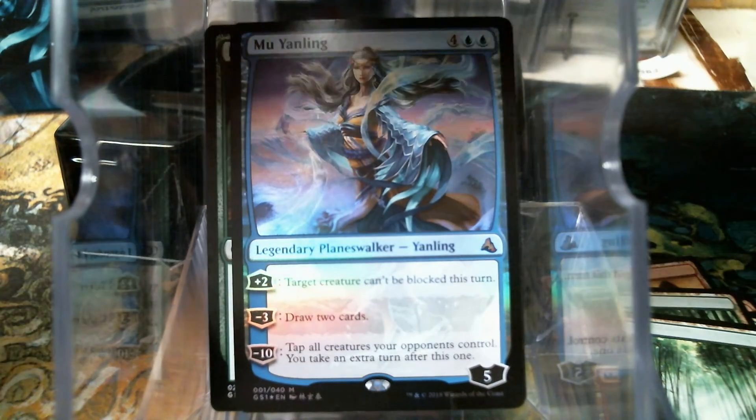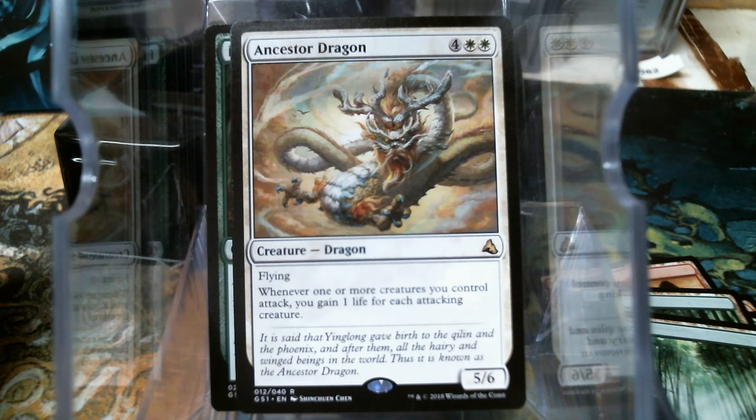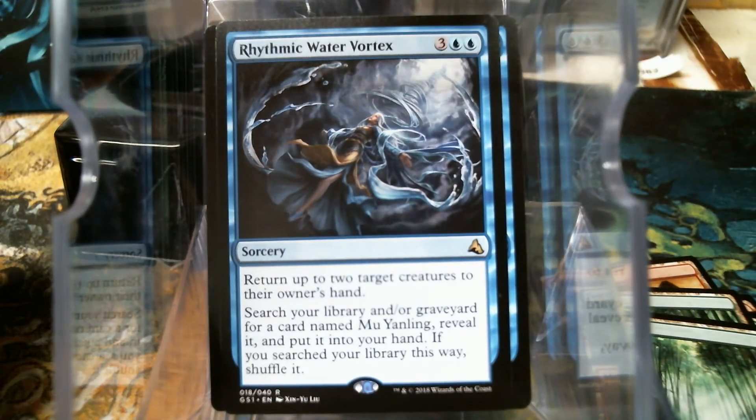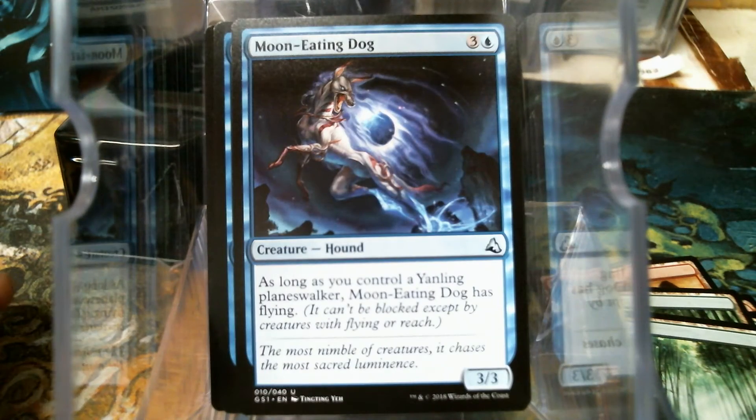Right up top we have Ancestor Dragon — six mana, 5/6 flyer. Whenever one or more creatures you control attack, you gain one life for each attacking creature. That's not bad — eventually one day I want to do a mono-white dragons deck and I'm pretty sure he's going to be in there. Rhythmic Water Vortex — we get two of them. Bounce two dudes, search your library or graveyard for the walker, reveal it, put it in your hand, shuffle. It's conditional because you need two target creatures. Moon Eating Dog — we get three of them. As long as you control the walker, the dog has flying. Four mana, 3/3.